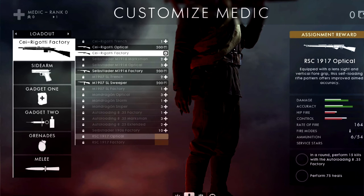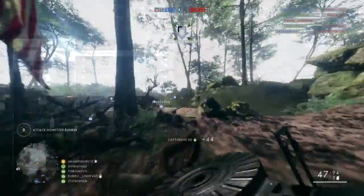To unlock the RSC 1917 Optical, perform 15 kills with the Autoloading 8.35 Factory — very easy, anyone can get this done in Conquest — and perform 75 heals. I strongly recommend using the big medic bag rather than the small one so you can heal large groups at once. On Fort Vaux especially, you'll need a lot of healing. You can probably knock out 75 heals in about 10 minutes with the big bag.